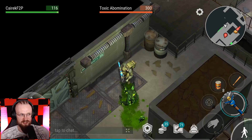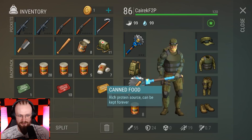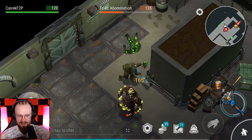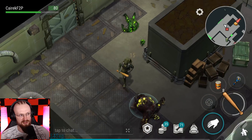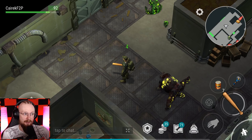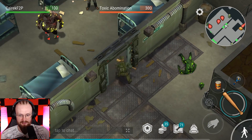Do beans restore more stuff? I think beans restore 20 health now — before they would restore 15. I think they would always restore 15. Did they buff beans? Maybe they were always 20 — I'm not sure. Look at that, we have 80 health, and if I heal, the beans are going to restore us up to 100. I might be crazy, but I don't think that in the past beans would restore 20 health — I think they would restore only 15. I think beans got a buff.